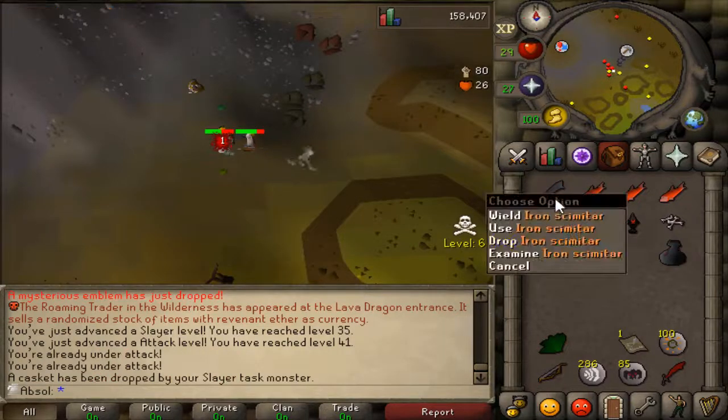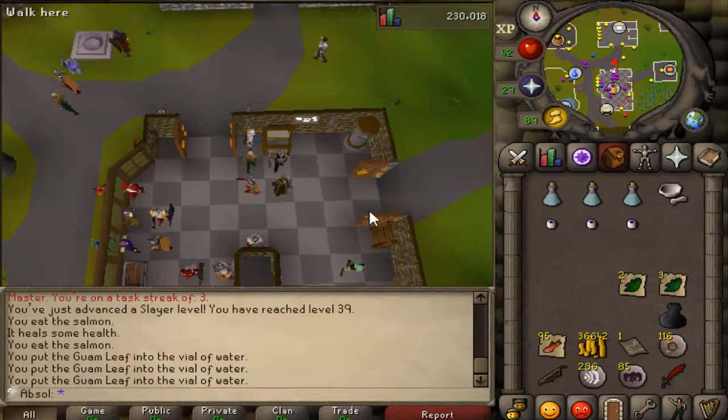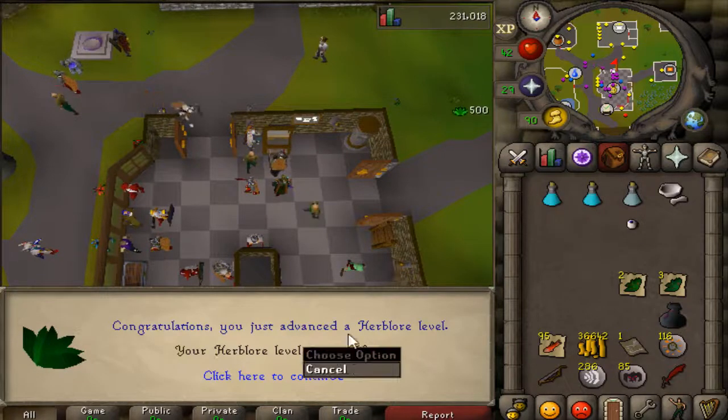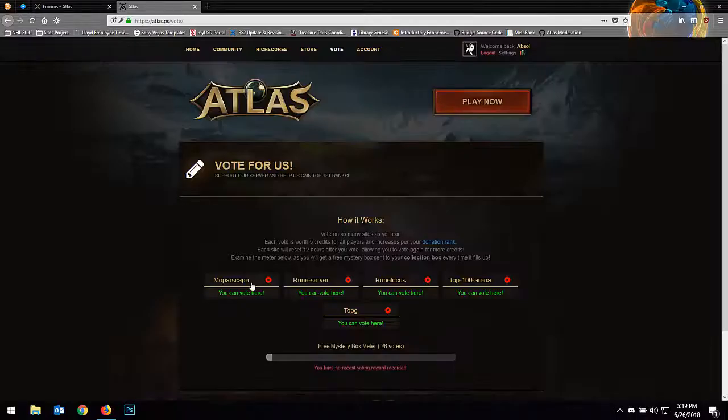40 attack has been achieved — well, actually 41. So there is the rune scimitar. I just want to show you guys my first ever Herblore gains too, because we are here making gains on a total level grind. There's my first ever Herblore levels, so attack potions — yay. This is me voting for my first ever time on my Ultimate Iron Man.